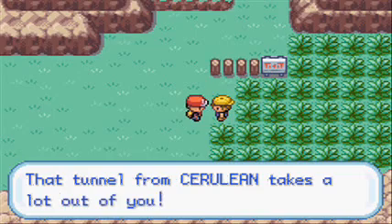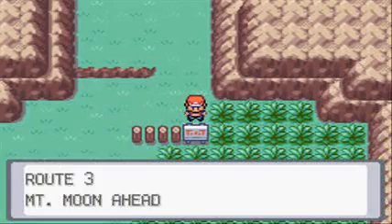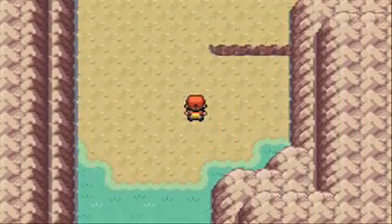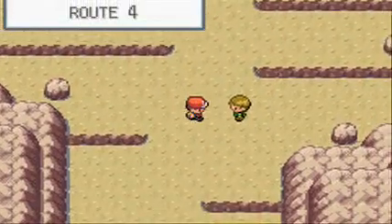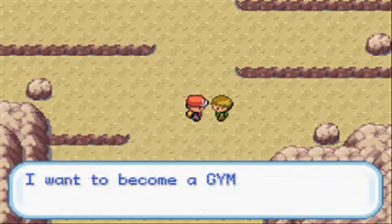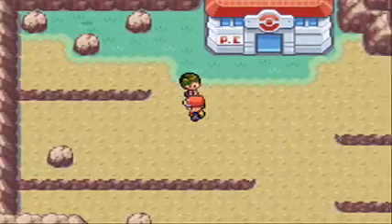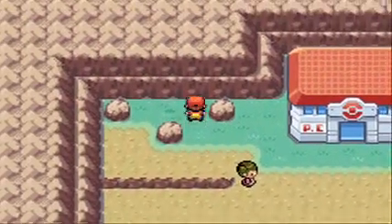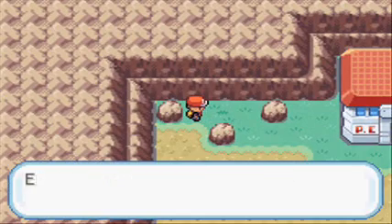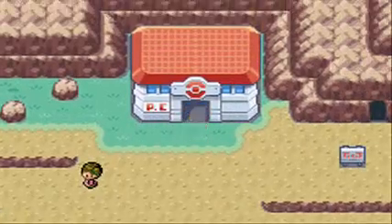We're taking the grass - there's a lot out here! In this grass I believe you can find Jigglypuff. In Leaf Green you can find Nidoran Female, and in Fire Red you can find Nidoran Male. The other ones are rarer - Nidoran Female is rarer in Fire Red, and Nidoran Male is rarer in Leaf Green. And over there you can find a hidden person.